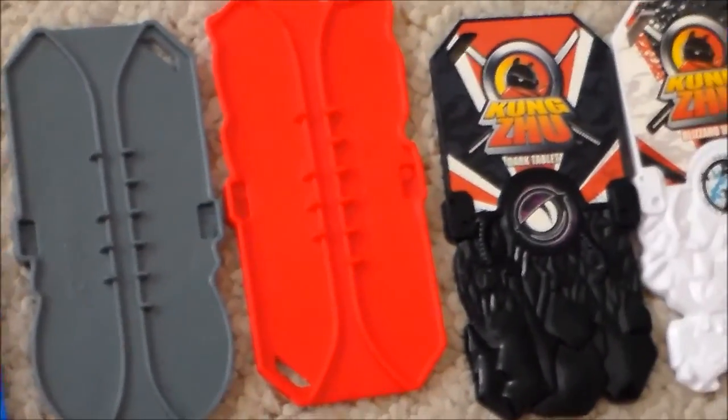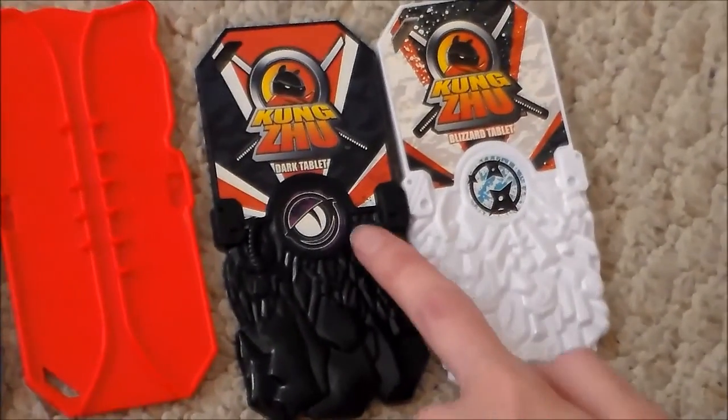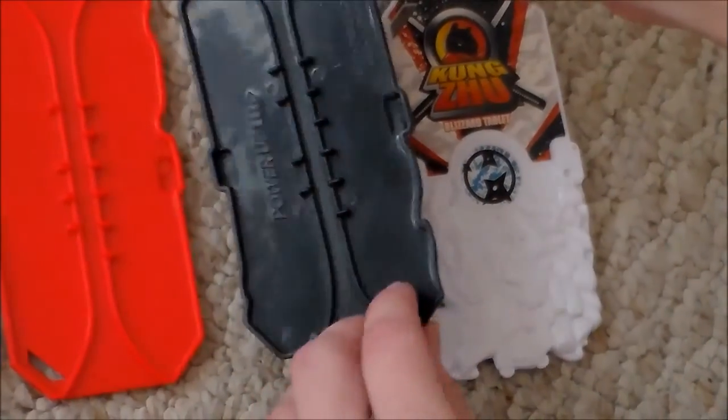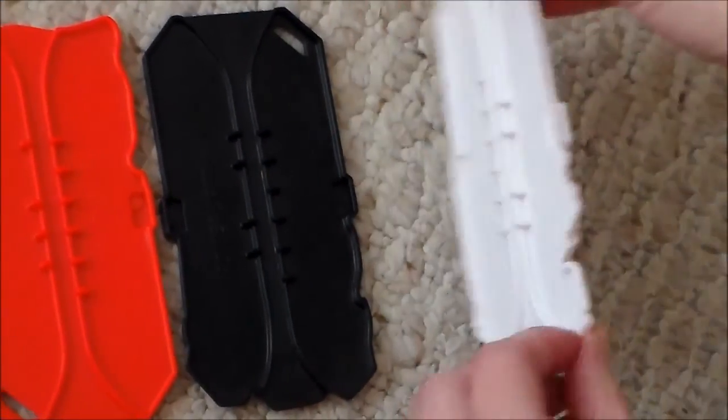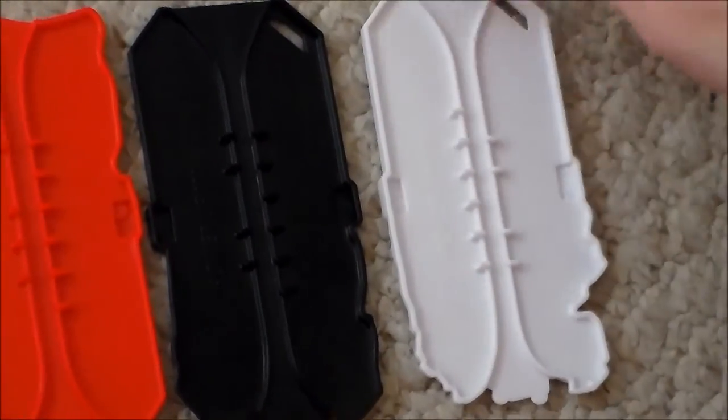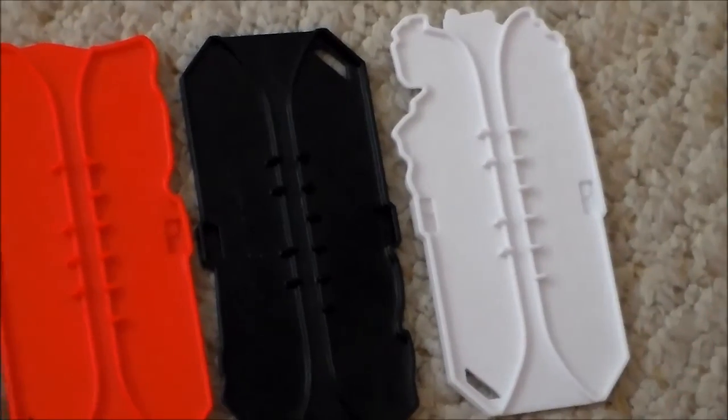Now, here is the Skull Tribe's Tablets: the Dark Tablet for Azer, and the Blizzard Tablet for Thorn. Here are their codes, and when Thorn's is flipped, they are identical.